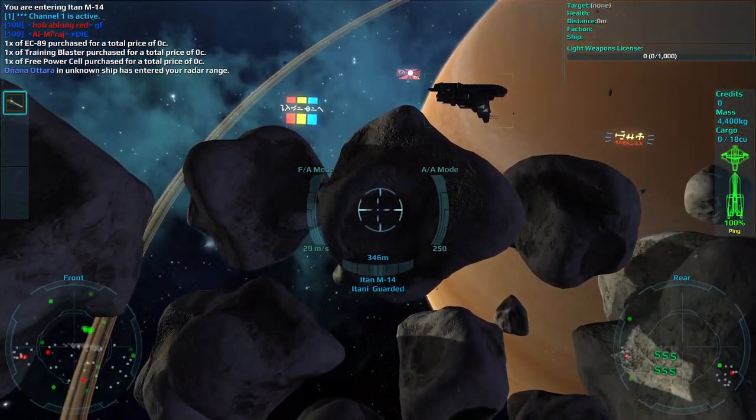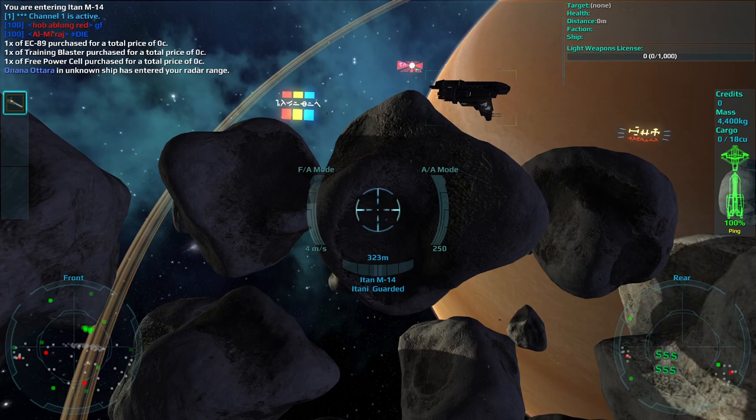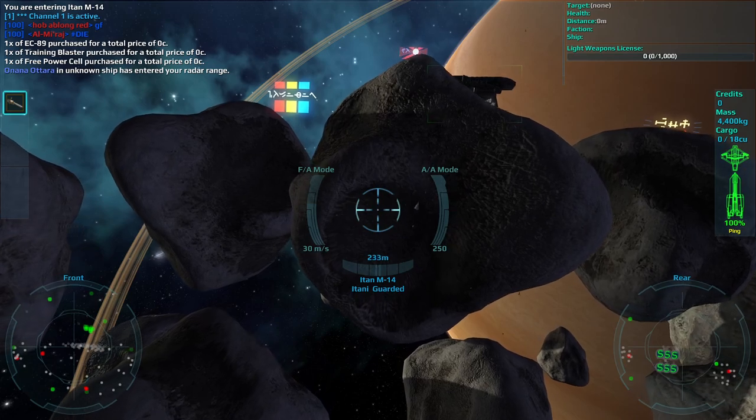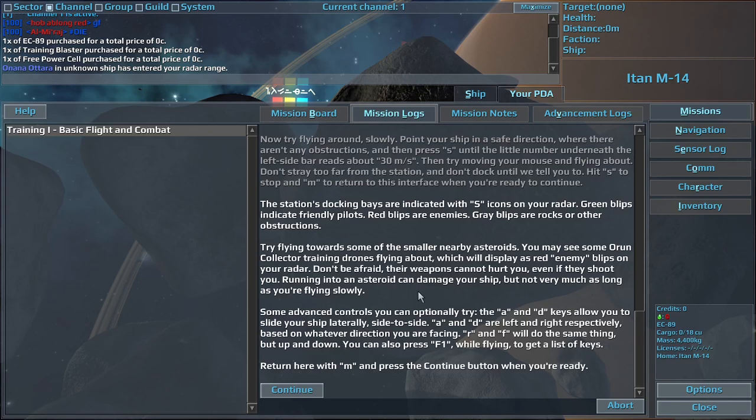Running into an asteroid can damage your ship, but not very much as long as you're flying slowly. Some advanced controls you can optionally try: the A and D keys allow you to slide your ship laterally, side to side — A and D are left and right respectively, based on whatever direction you are facing. R and F will do the same thing, but up and down. You can also press F1 while flying to get a list of keys.